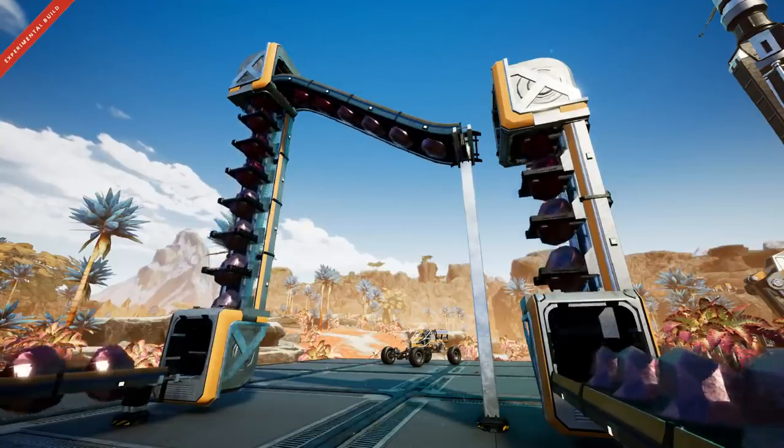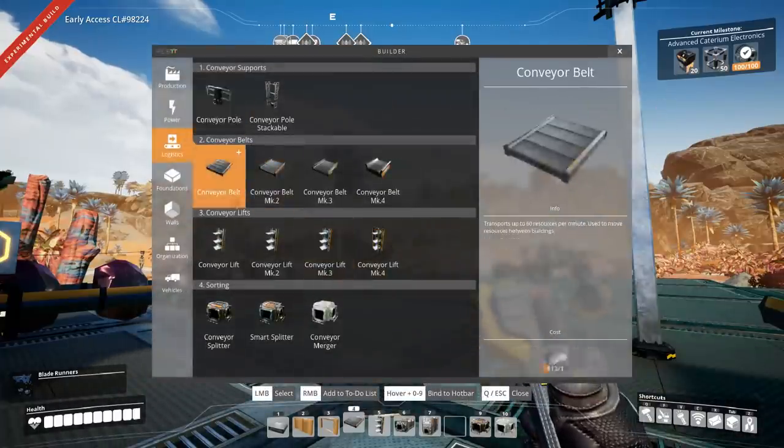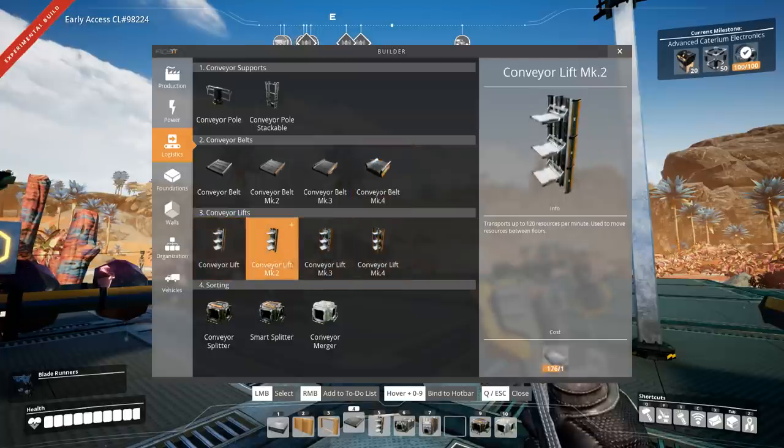In the most recent experimental build, they added conveyor lifts. Here's what they are and why they're going to change the way that we build our factories. So let's go ahead and set one of these up. If you take a look inside, it's under the logistics, just below the conveyor belt. You can see that they have the same marked versions, and they're the exact same speeds as well.